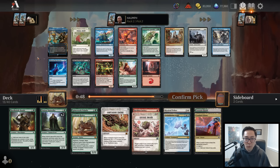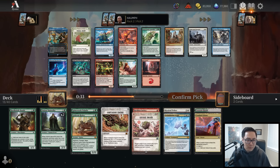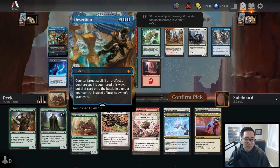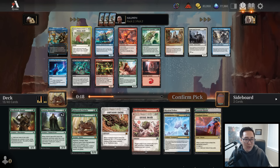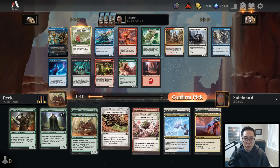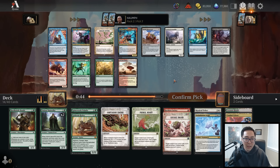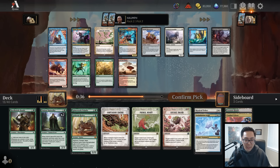Moving on we have Primal Might - an excellent removal spell. X green: target creature you control gets plus X plus X until end of turn and fights something, so it deals a ton of damage while killing a creature. Desertion is also a cool counterspell at five mana where you can put the countered creature into play under your control - but it's easier to play around. I'd rather take the green bomb in Primal Might. Spinewoods Armadillo is very nice too but I don't think it's better than Primal Might.